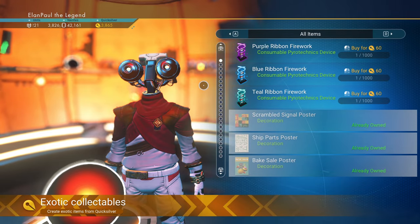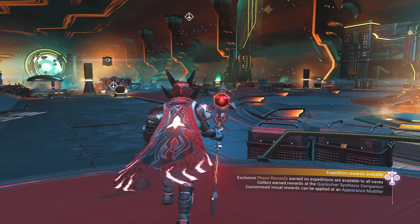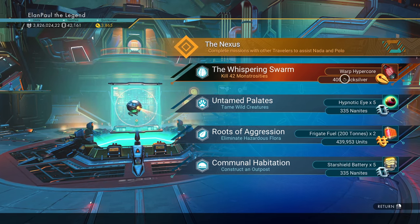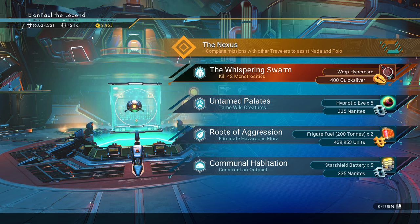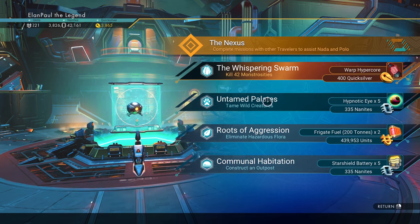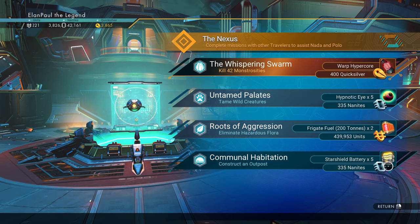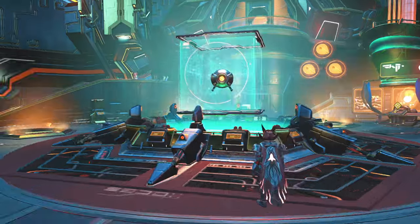All we have is these right here — there are no new items to be had here. We're going through the redo missions right now, so for the next several weeks through the beginning of February we probably won't have anything new showing up. Our blue emblem is gone and we're back to the regular ones. Those regular missions usually give you a little extra quicksilver — in this case a nice white warp hypercore plus 400 quicksilver, which is significantly less. But the other missions available could give you credits, nanites, hypnotic eyes, frigate fuel for your frigates, or star shield batteries — that's a good place to get them from.